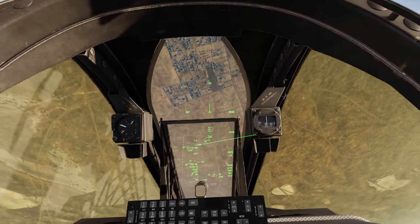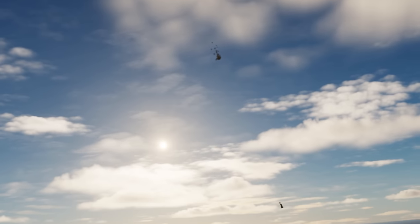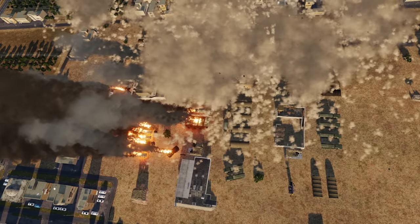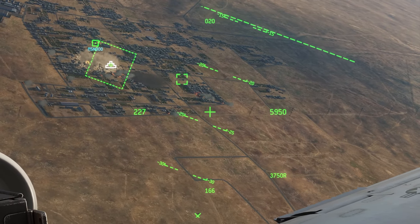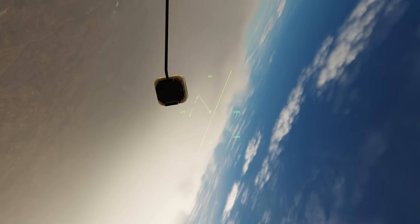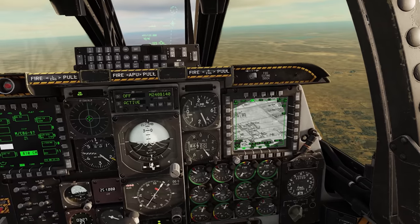You gotta admit the CBUs are kind of weirdly satisfying to watch as they go off. Here we go with another dive — hit the other side of the base. Pickle, and we're pulling off. That also felt like an accurate drop — should be on target theoretically. Oh my god, imagine being down there. How would you survive that? Look at that — everything in that base is dead. Well, except armor — tanks can survive that, possibly. They have a chance. Everything else, dead.